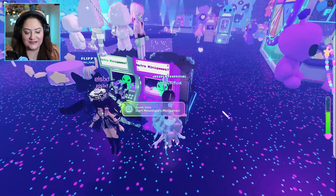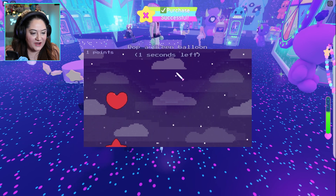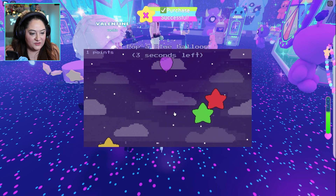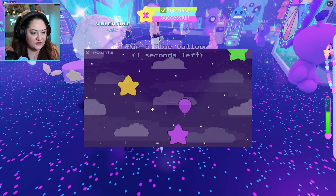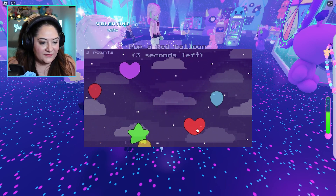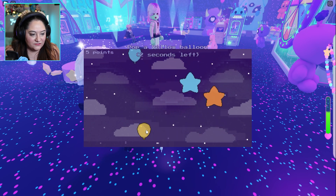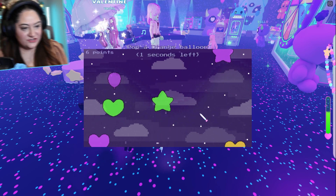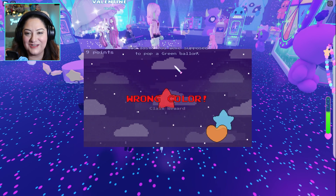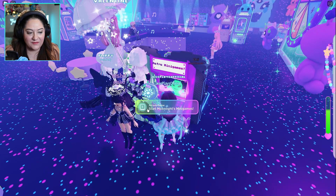Let's look at some of the other games you can play. There's Balloon Popper — it tells you which color balloon to pop and you've gotta pay attention because the colors change. It says green, then blue, then red, then yellow, orange, purple — and you have to pop the right colored balloon quickly before it changes again. It's tricky because sometimes there's no balloon of that color and then it switches. You still get rewards even if you don't do perfectly — I got 180 XP, so my XP keeps going up by playing these.